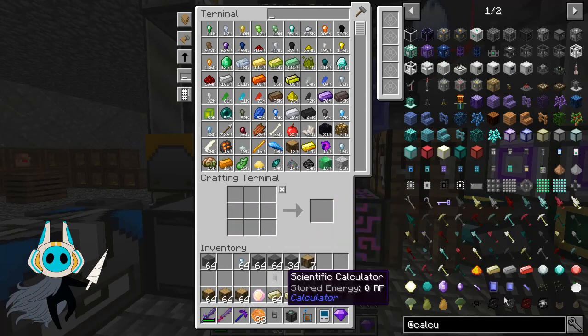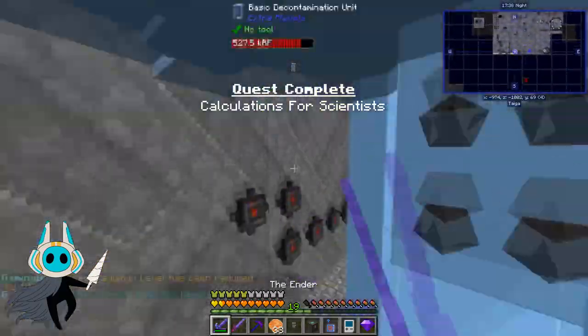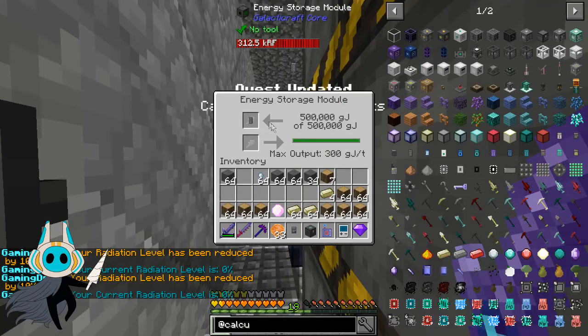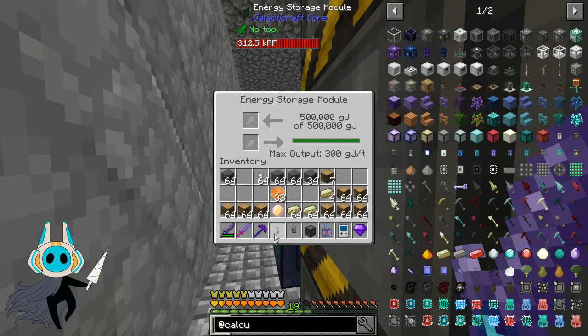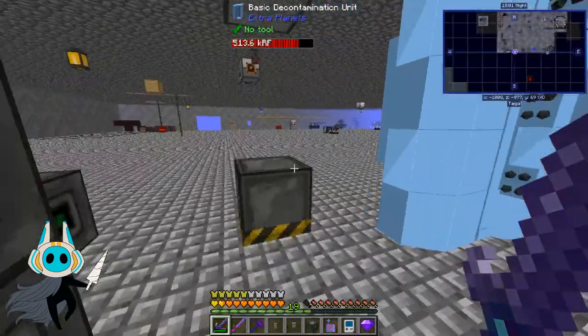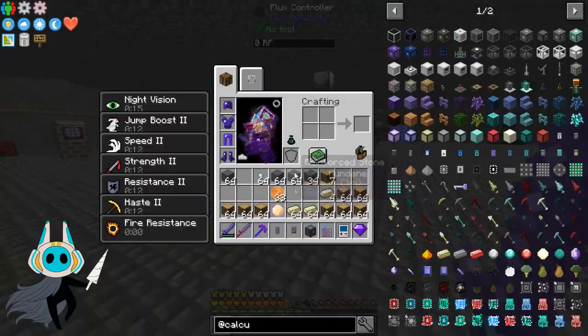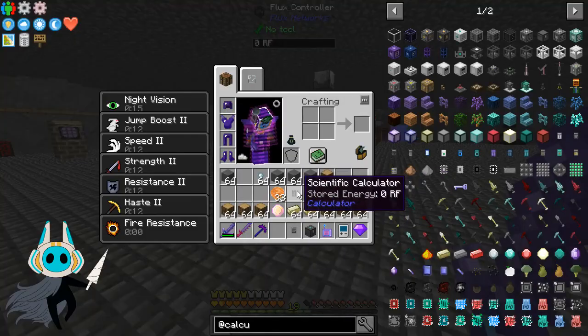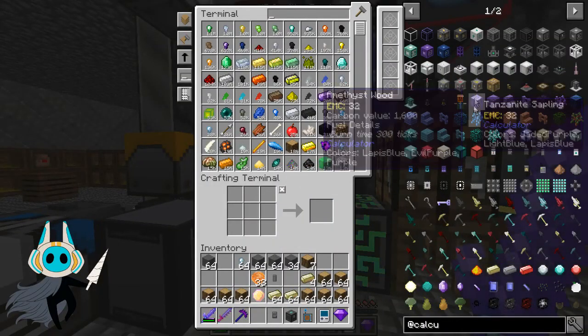There we go — there's a scientific calculator that we also have to charge up. A little bit of lag as we're crafting things, but we can just pop around and throw the scientific calculator in for a few seconds to get a charged-up scientific calculator. I'm not really sure if it charged up or if I'm standing within range of a different kind of charger.